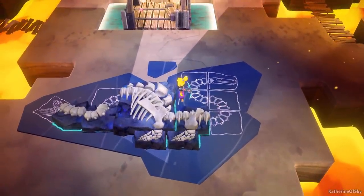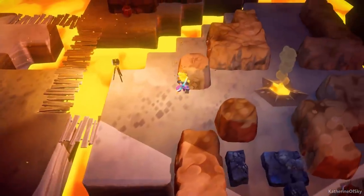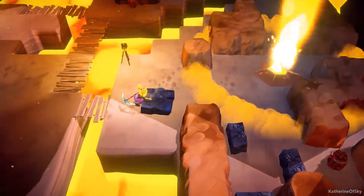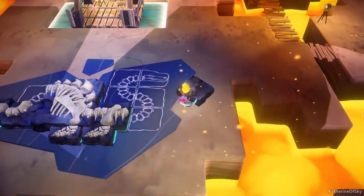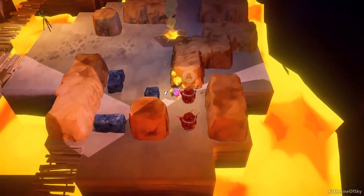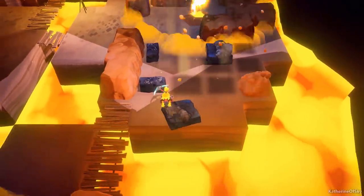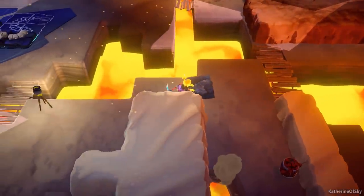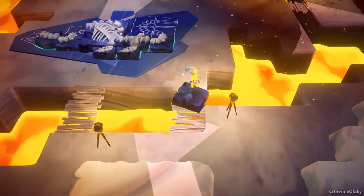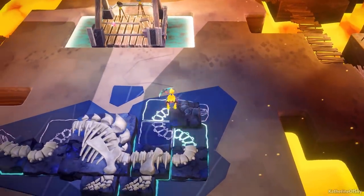We need lots of curved spines and a head that's kind of reptilian, maybe. Let's get this going. I could use this — get it! We're going to put this curved spine on this side. Nice, there we go. Building the dinosaur piece by piece.